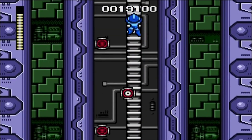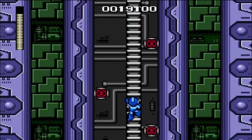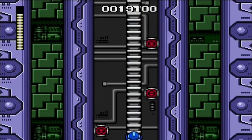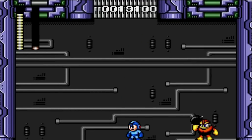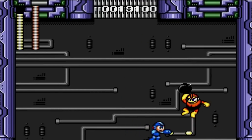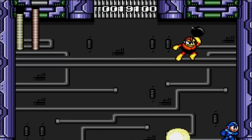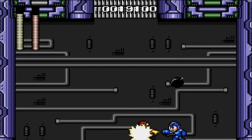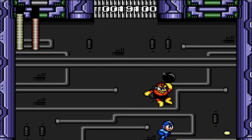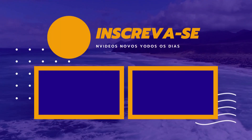Even just playing a Mega Man game with a Genesis controller felt novel. The Blue Bomber has been a part of so many consoles, it always seemed bizarre that he had such a small presence on one of the greatest machines for 2D games ever. It sounds like such a goofy thing, but just using that chunky, black, 3-button Genesis controller to move Mega Man made me smile.